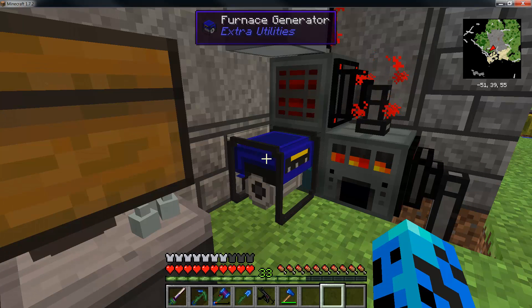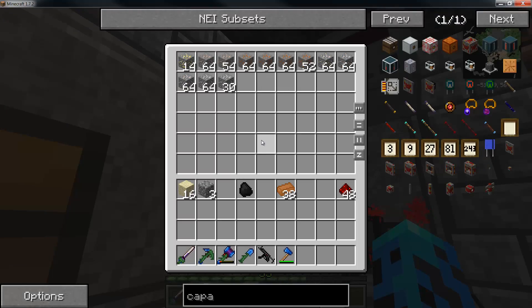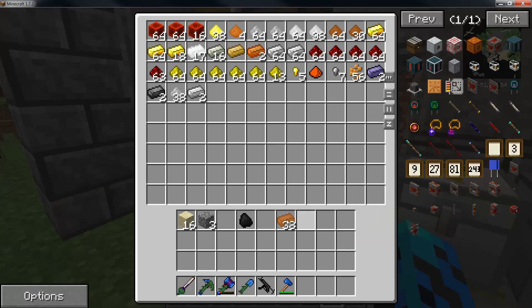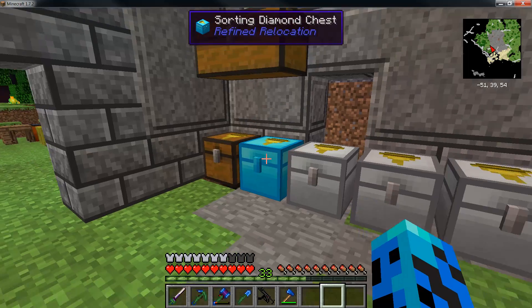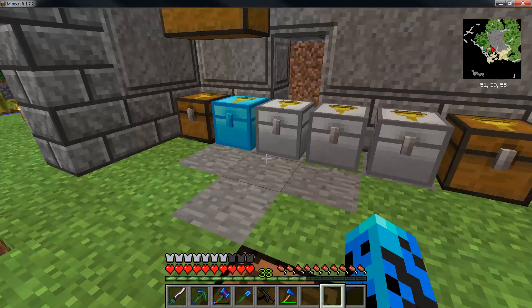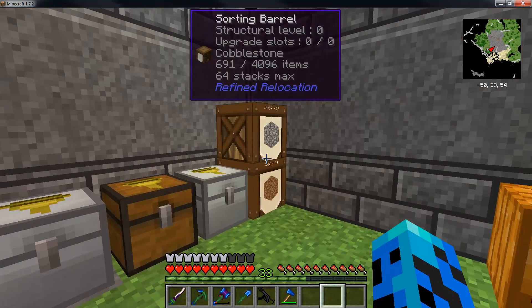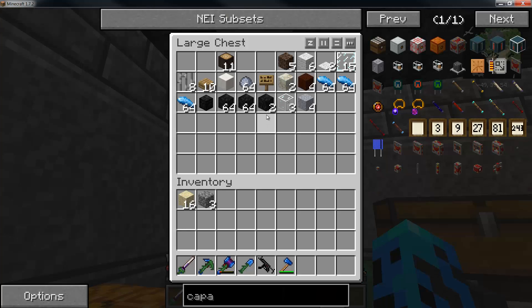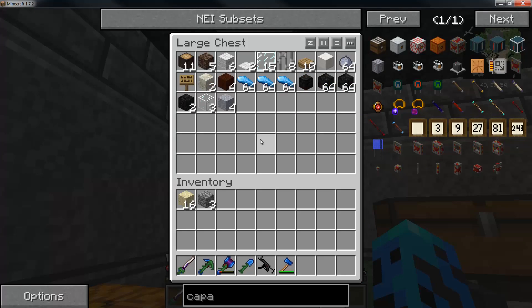So we've got a 5.1 million RF buffer for it to kind of work through, which will help get through that big pile of stuff. One other thing I want to show you about refined relocation — you know I had sorted them all and basically tried to give destinations for most of them. I still got to sort a few things, like I could put a skystone filter. The grout probably shouldn't sort.